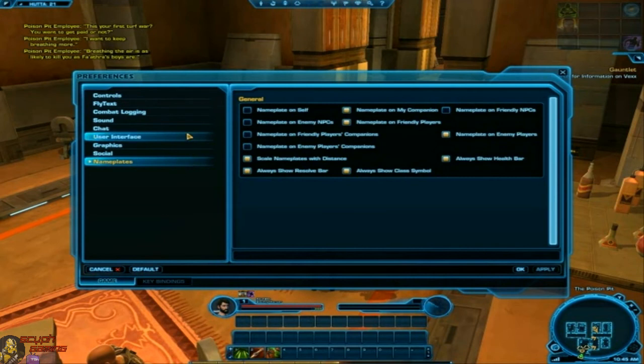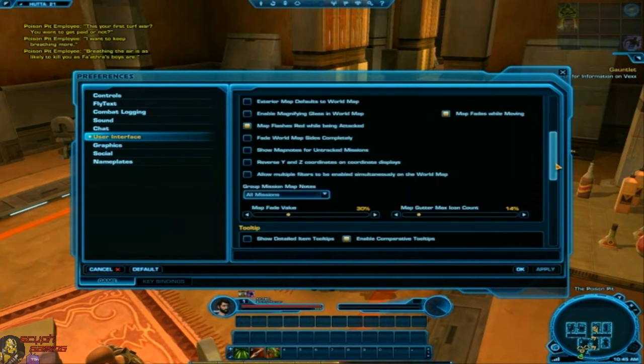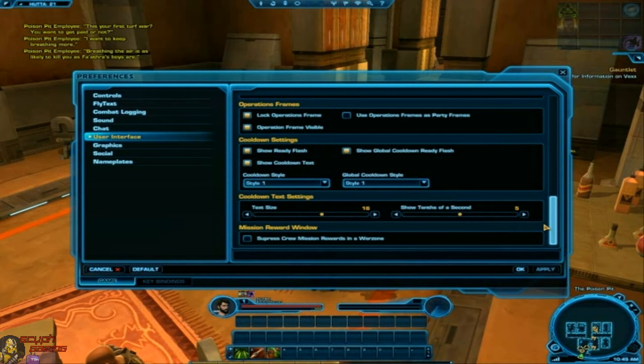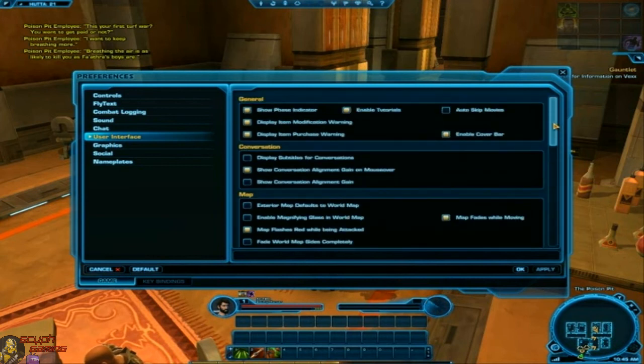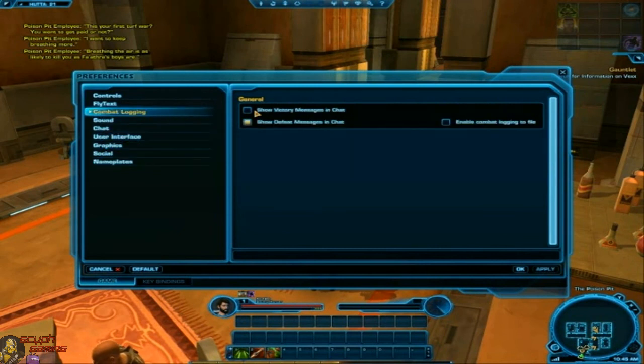Going into the user interface settings, there's a new thing I've never seen before: 'Suppress crew mission rewards in war zones.' I'm not sure how long this has been in here — I'm pretty sure it's not on live. There are also a lot of new little features with nameplates; they've reworked everything a little bit. And there's the combat log.